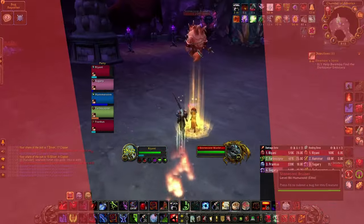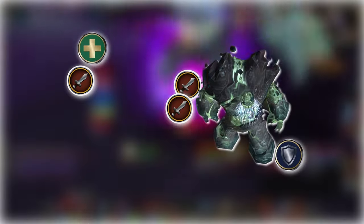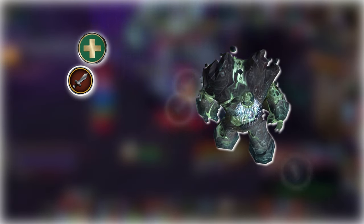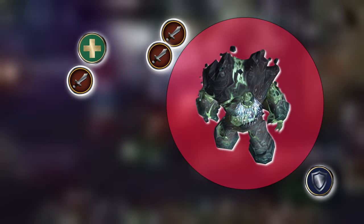Move to the middle to avoid the packs on the side. Then Ozruk — a very simple tank and spank boss. Face them away from the group, and tank sidestep the ground slam. Stay 20 yards away from the boss if you're ranged, and melee move out when he casts his paralysis and shadow combo. Rinse and repeat until dead.